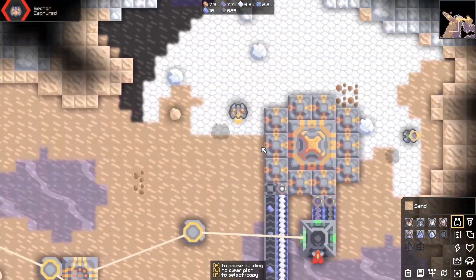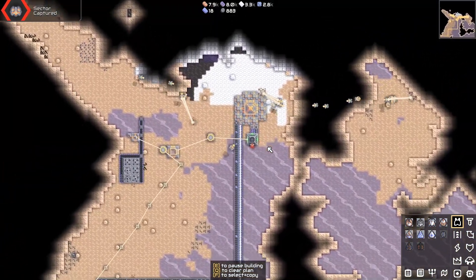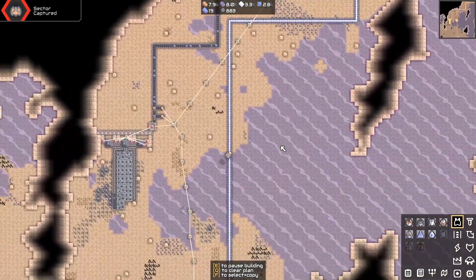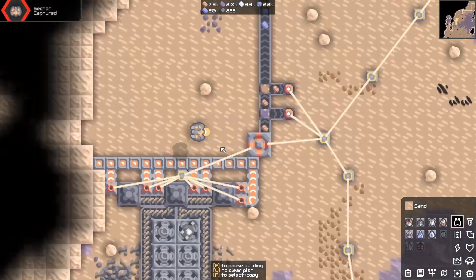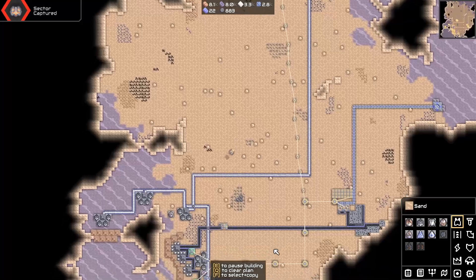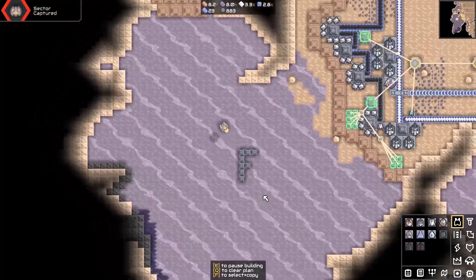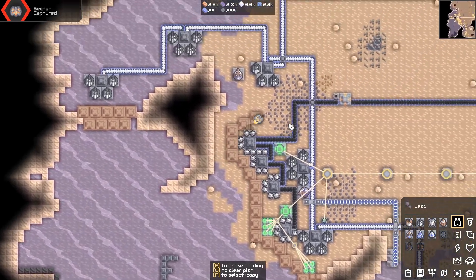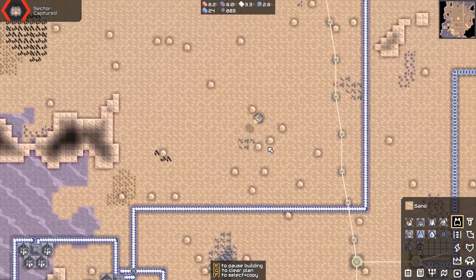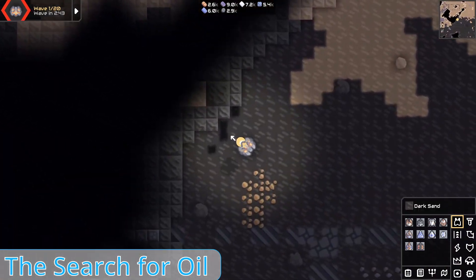Hello and welcome back to another episode of Mindustry. As you can see, this sector we did not capture in a video — this was streamed live. We did some stuff like separators for getting a little bit of titanium on sectors where it's otherwise not possible, and I forgot to place the F. But here's a quick overview of everything we did. Oh there — okay, I found it. The four pixels of oil.